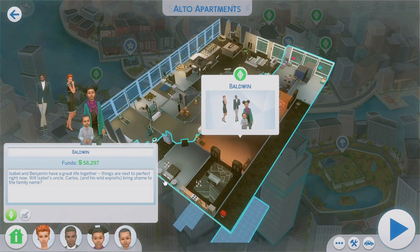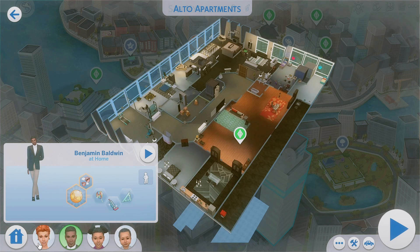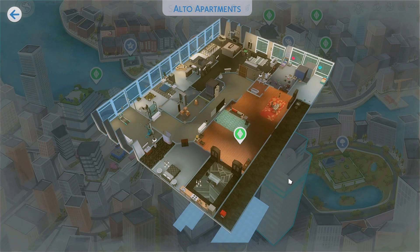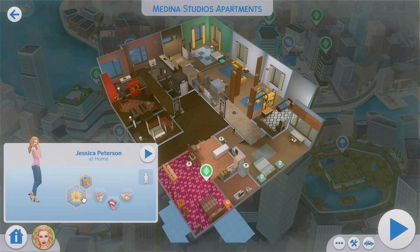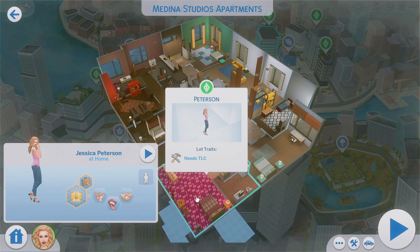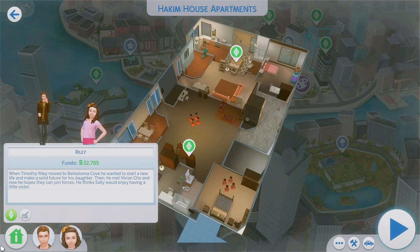Heading over to San Myshuno, which is supposed to be the Sims 2 apartment world. Isabella and Benjamin have a great life together — things are next to perfect — well, unless Isabella's uncle Carlos and his wild exploits bring shame to the family name. Here is Isabella, here is Benjamin — these two are married and these are their children, a really cute family. When Armand demanded an heir, Jessica Peterson knew it was time to leave — she didn't want to be tied down when Belladonna Cove was so filled with romantic possibilities. Of course when she left Armand, she also left his vast fortune and standing in society.